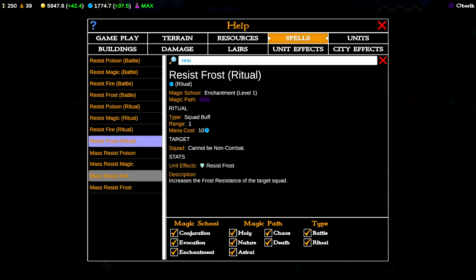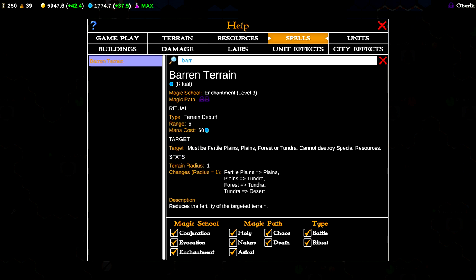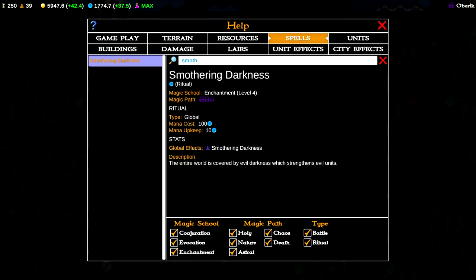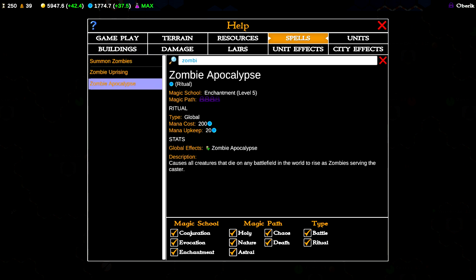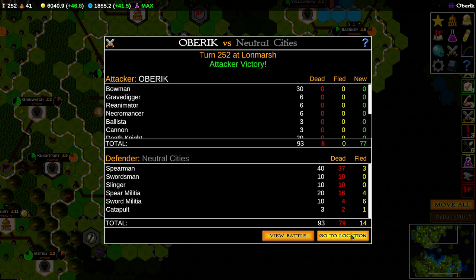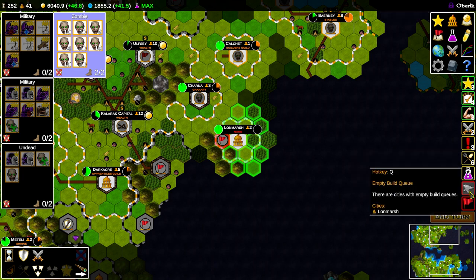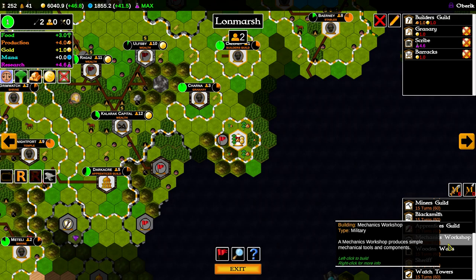For the enchantment category you've got Resist Frost, which buffs a squad's frost resistance. Blood Sacrifice, which converts city population into mana. Barren Terrain, which destroys the fertility of a terrain tile. Smothering Darkness, an enchantment that cloaks the world in darkness and buffs evil units like undead and demons. And finally, the best one: Zombie Apocalypse. This is the shining jewel of the enchantment category — it curses the entire world so that whenever creatures die on the battlefield anywhere in the world, they arise as zombies under your control. When you kill 120 enemies, you get 120 zombies to add to your army.